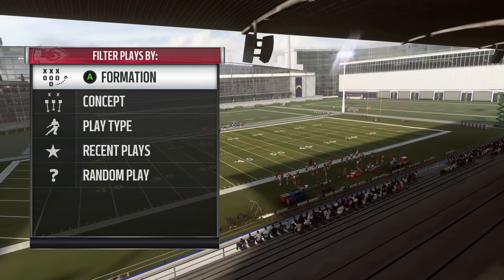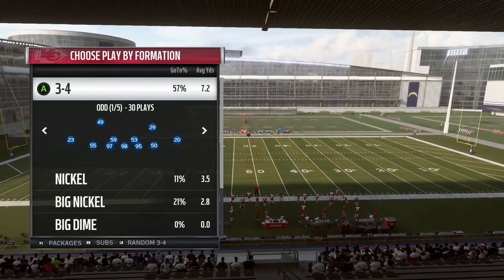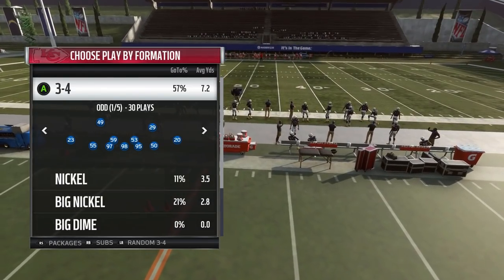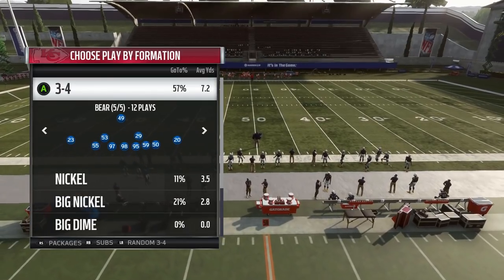At number 5 on my list is the Kansas City Chiefs. The Chiefs for the past few years have just been a very good playbook. They're a pretty standard 3-4 look, so you have your 5 standard 3-4 sets: odd, under, over, solid, and bare.